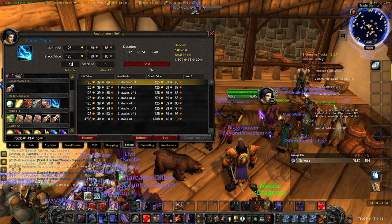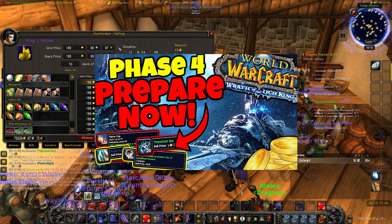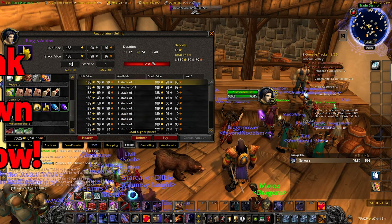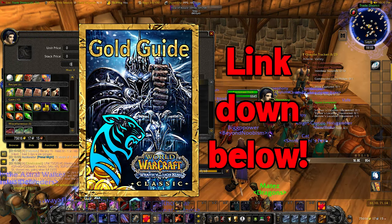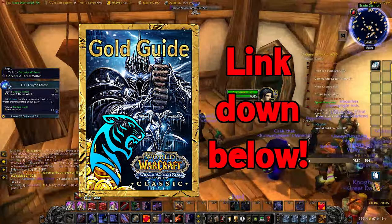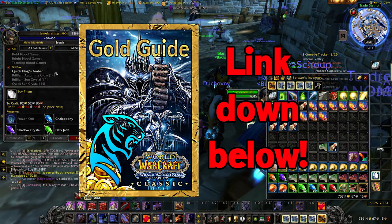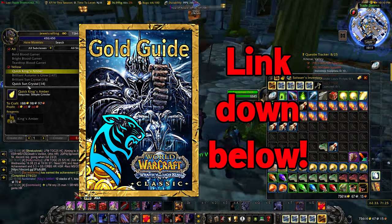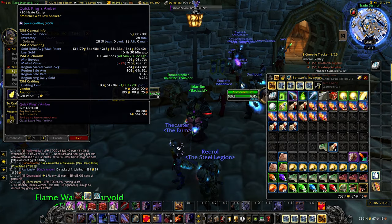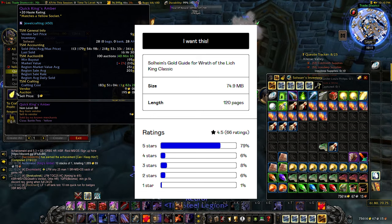If you already have some gold and you're looking to use it to make even more gold, do consider checking out my Phase 4 Investments video that I recently uploaded to this channel. And if you're looking for more ways to make gold in Wrath or simply need more guidance, consider checking out my Wrath Classic Gold Guide through the link down below, which will teach you how to make as much gold as possible for the rest of the Wrath expansion. Because we're already in Phase 3, it is currently on a big sale. The guide has an average of 4.5 out of 5 stars based on 66 reviews with a 79% five-star rating.